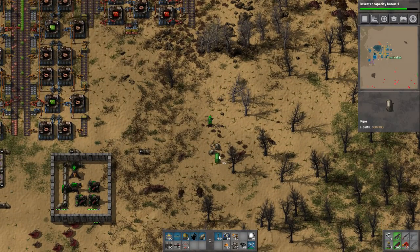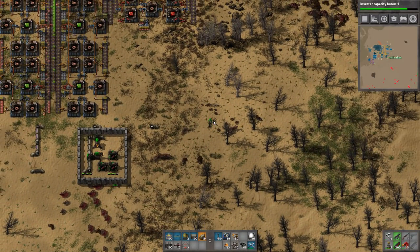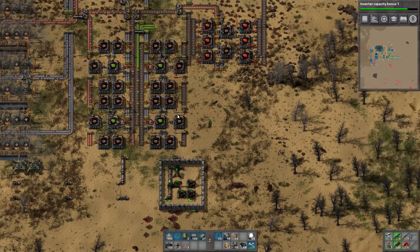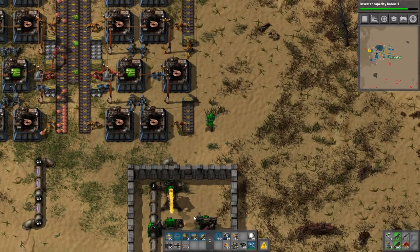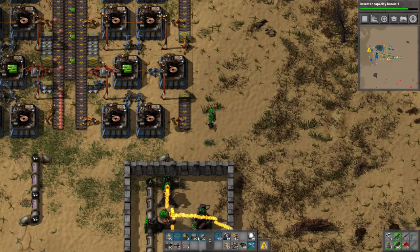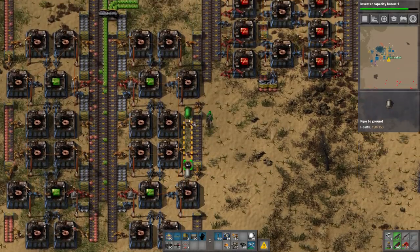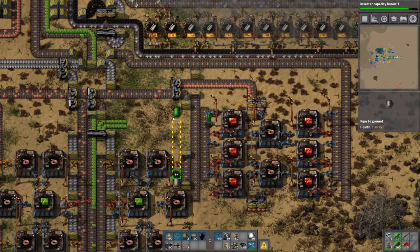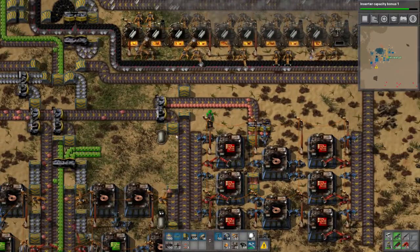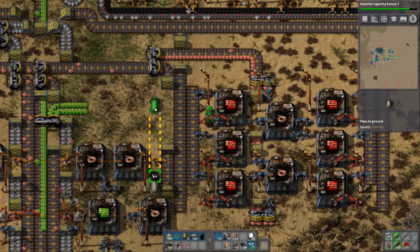We did pretty well here. I'm kind of bringing these guys down now. I actually hate this - we gotta change this because I'm seeing biter corpses here and I know what that means. They're gonna murder this stuff when I least expect it. We're gonna make it go through up here. This is awful though because of the way I've spaced this out - I hate it so much, but we cannot do anything about it. We just have to deal with it.